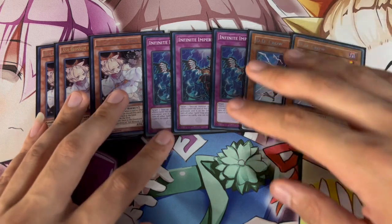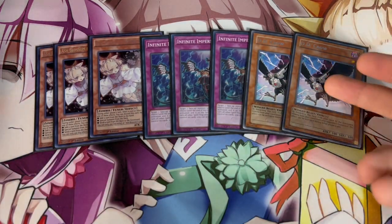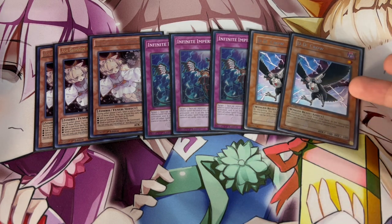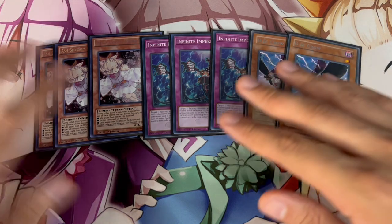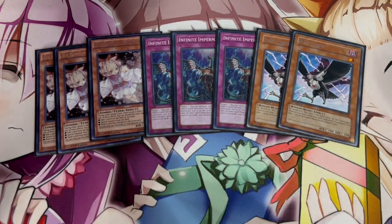I think these are just the best ratios for the deck. I wanted to play nine hand traps but wanted to keep it at 40 cards on the dot — and this deck is 40 cards on the dot. If you wanted to make it 41, you can play a ninth hand trap, which is either another DD Crow or a Veiler. But I wanted to try to keep it at 40, and these ratios have been working perfectly fine for me.